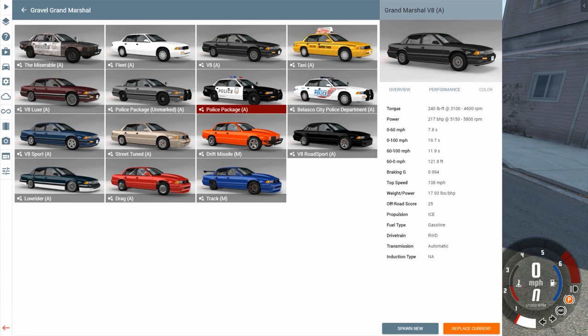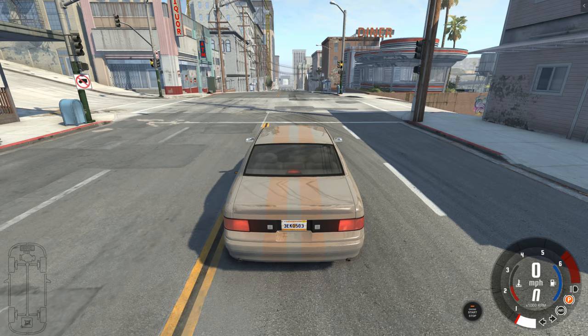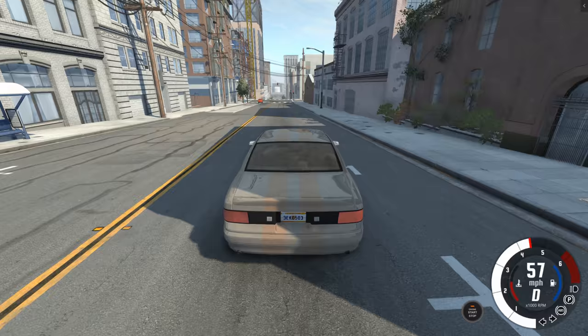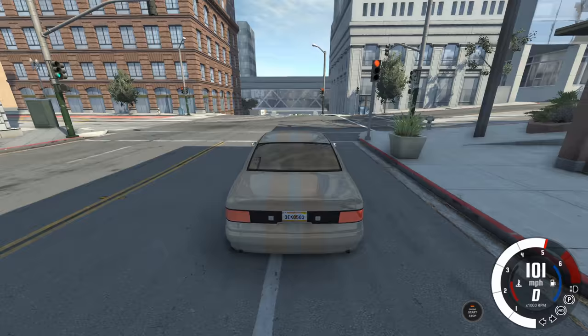Let's move on to the next new version, which is going to be the Street Tuned edition. This is where things start to get interesting - look at these stats: 583 foot-pounds of torque and about 500 horsepower. Tuned for street racing and cruising down the highway with an upgraded engine, sports suspension, and mag wheels. Let's focus on the performance - we're already going 70, 80 miles per hour, but from here on out it's not exactly a reliable measurement because we're bouncing all over the place.